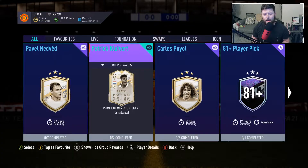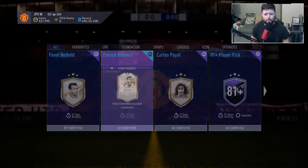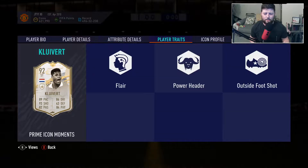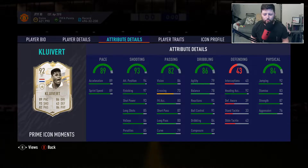Today we are looking at Prime Moment Clivert - he is a 92-rated card with a five-star weak foot and four-star skills, the exact same as Nedved. He is 6'2" with the high-low work rate and is right-footed. Obviously being a striker I'm expecting big things. He has got the Flair, Powered Header, and Outside of the Foot traits, and in terms of stats we're looking good.